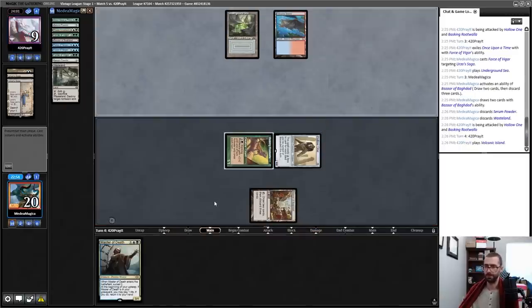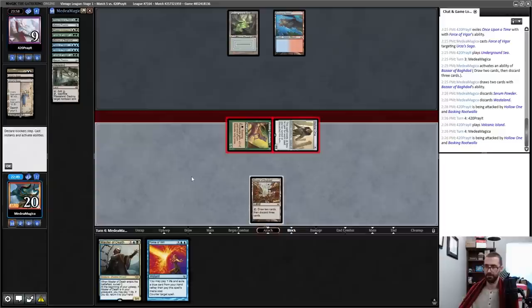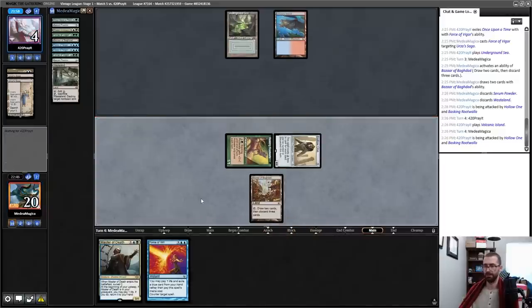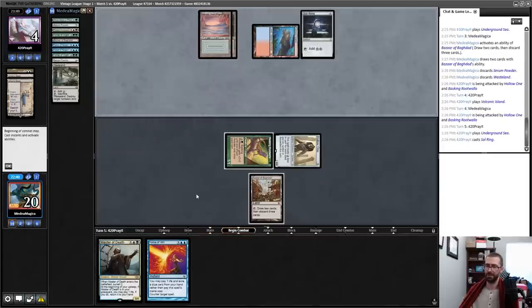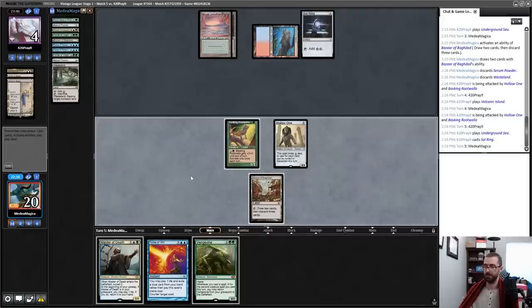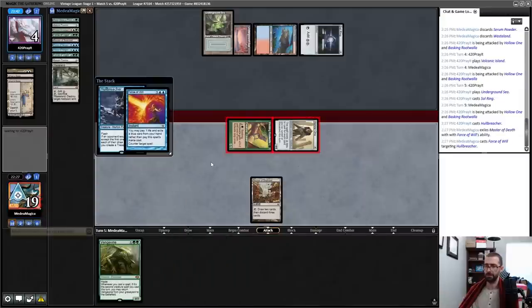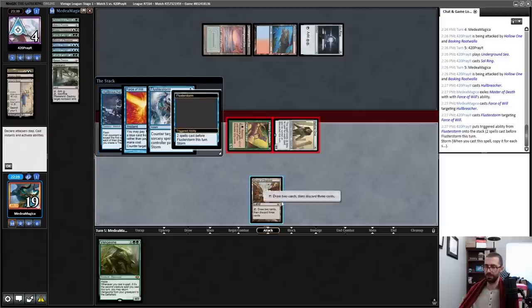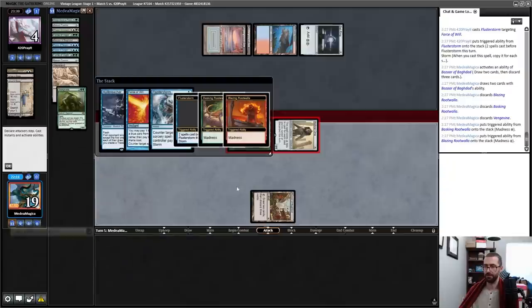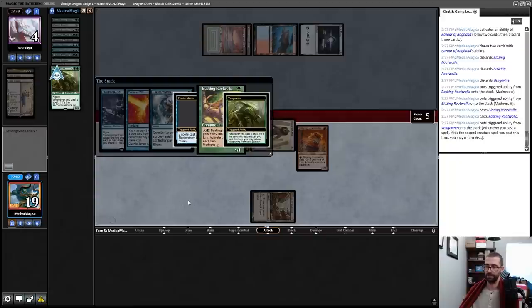My opponent picks up a Force of Will — that probably means I don't just immediately activate here. I'll force whatever my opponent plays and then activate Bazaar at their end step. I don't think I activate Bazaar now — I've just got lethal on board. I'm going to attack and Force of Will something if they have something that keeps them alive. Force of Will pitching Master — a Fluster Storm. So before this Hullbreacher is in play, I should activate this. Cast, cast — for your Vengevine.